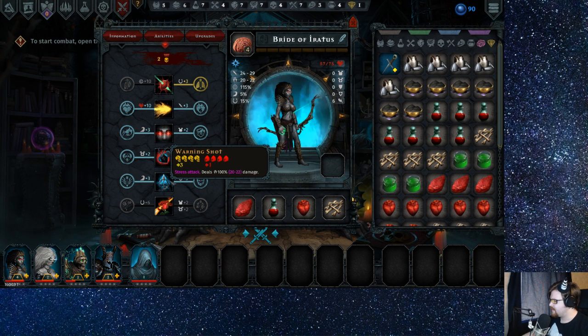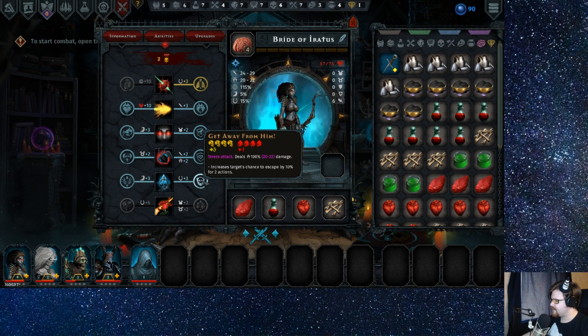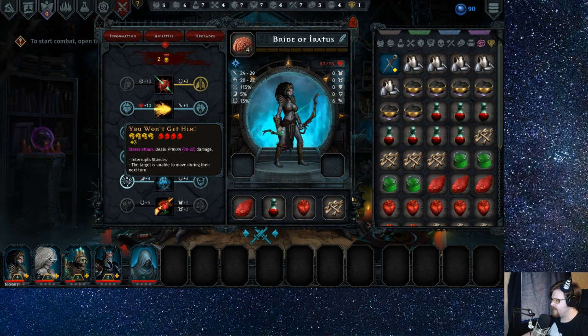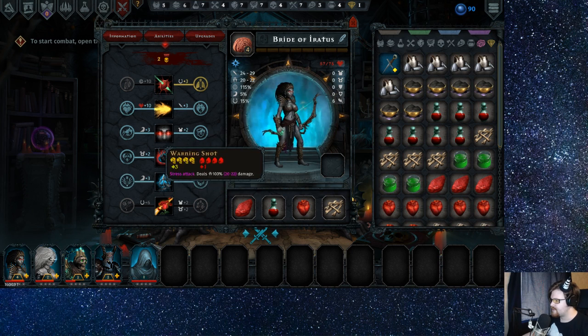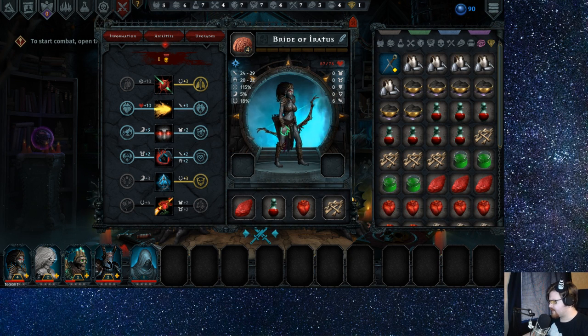Stress attack — increase the chance to escape, interrupts stances. Target isn't able to move during their next turn. I don't know if I like that actually. Yeah, we'll do that, and then we'll do — is there any other crit synergy here? No.